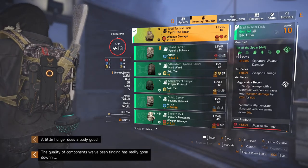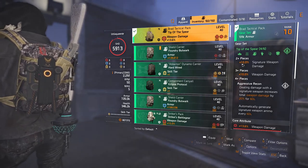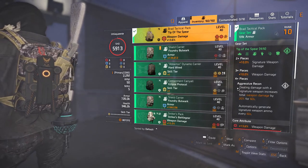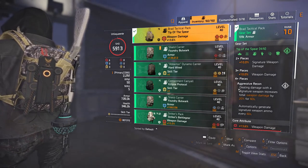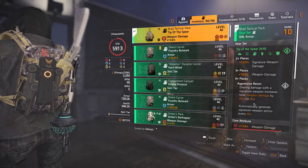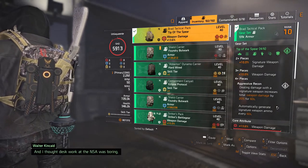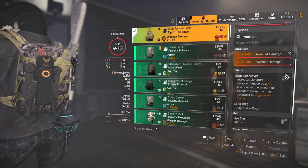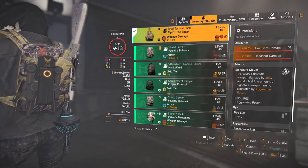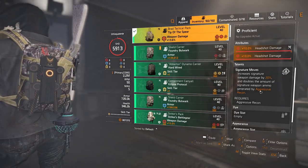The 4-piece Tip of the Spear bonus: 2 pieces gives extra 10% signature weapon damage; 3 pieces gives extra 10% weapon damage; 4 pieces activates the gear set talent Aggressive Recon — dealing damage with a signature weapon increases total weapon damage by 20% for 60 seconds, and automatically generates signature weapon ammo for 20 seconds. The backpack talent is Signature Moves, which increases signature weapon damage by 20% and doubles the amount of signature weapon ammo generated by Aggressive Recon.